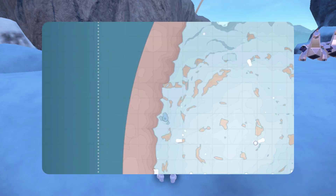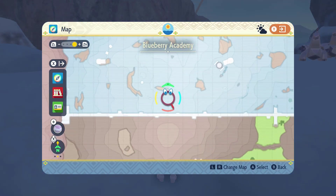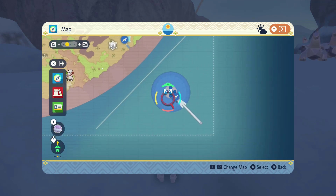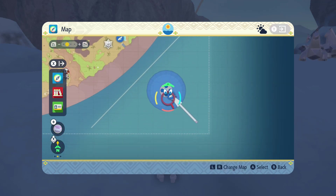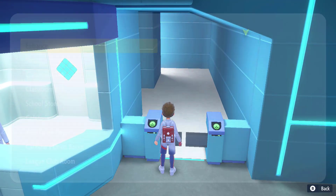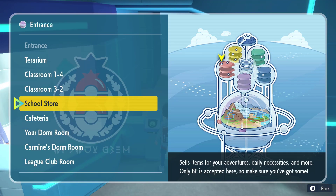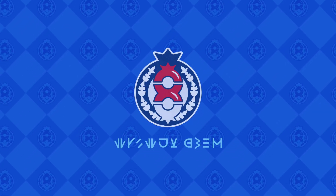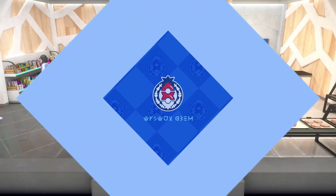Once you've found and caught the shiny Duraludon, you need to head to the Blueberry Academy School Shop. This is where you buy the item to allow you to evolve Duraludon into Archaludon. You can also find it from the item printer, but the school store is the guaranteed way to get it. There is a person selling the Metal Alloy for 300 Blueberry Points.